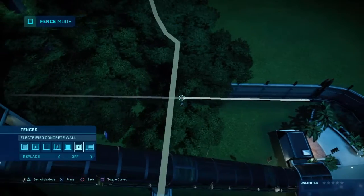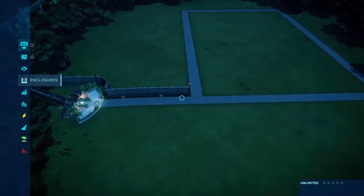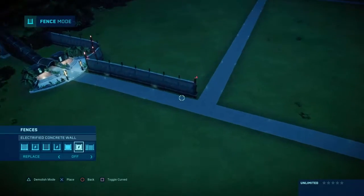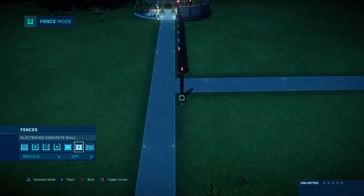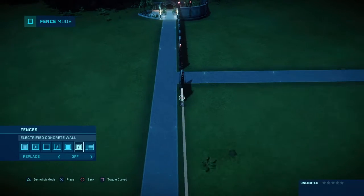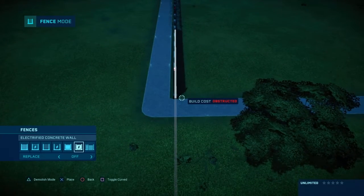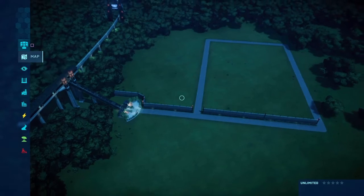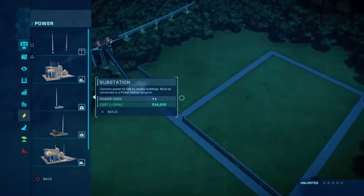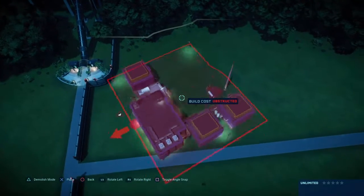I'll curve it and then bring it back — I'm not going to put it all the way back because there are no dinosaurs in here, so I don't really need to. Now I'm just going to quickly put some fencing on the other side like so. Now there's fencing there, and I'm going to get the large power stations and start placing them.